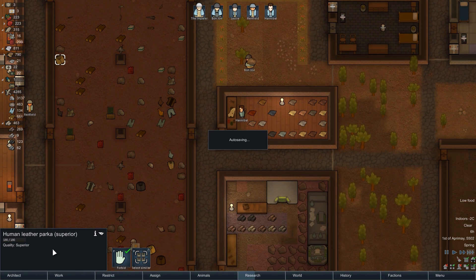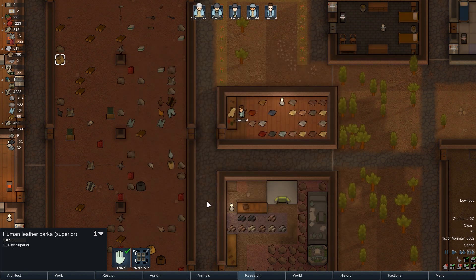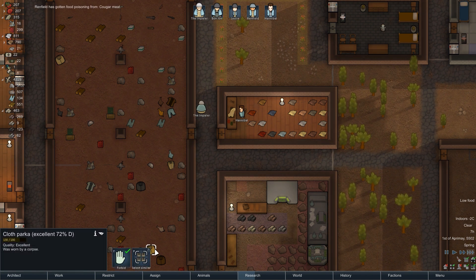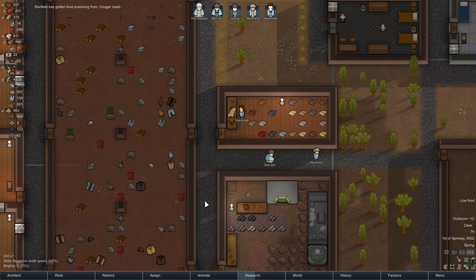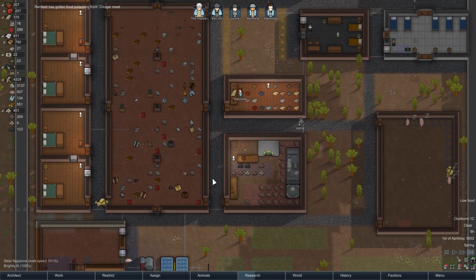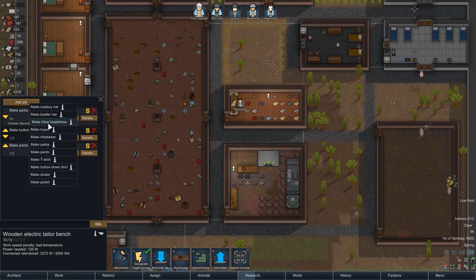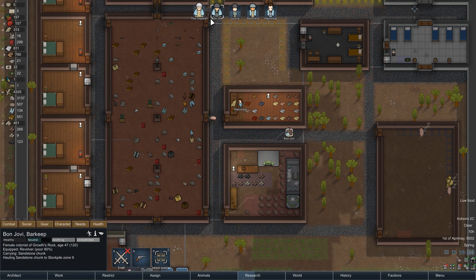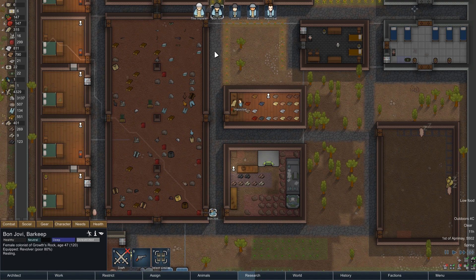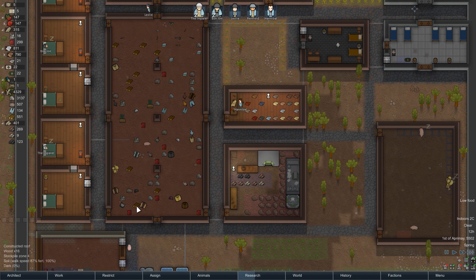You made a superior human leather parka — nice. It's worth 885 silver, beautiful. Somebody's going to come pick that up, and it's going to put them in a fine mood, one would hope. Can I make human leather tribal headdresses? I feel like that would be hilarious, though I'm not sure if it takes over the helmet slot. We do eventually plan on giving Hannibal and Vlad a helmet anyway, so it's a bit of a waste of resources.